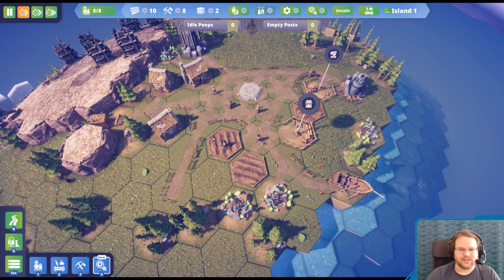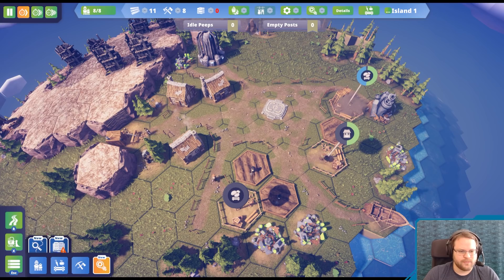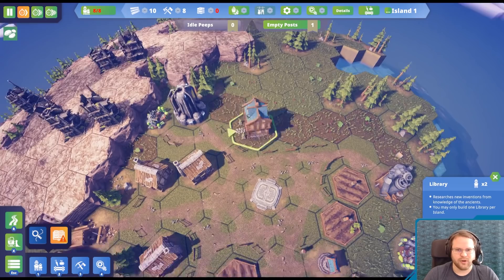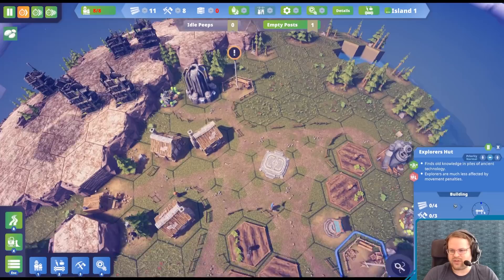That at least lets me get a couple of things in the immediate area. And let's get one more potato farm. Next up, we want to look into an explorer's hut — somewhere near all this tech, because I want to move it around. And we'll need a library somewhere, but I don't think we actually have the resources to get the library going.